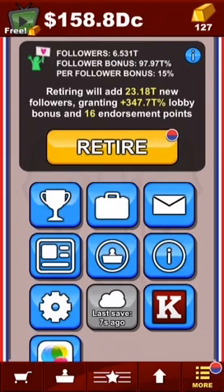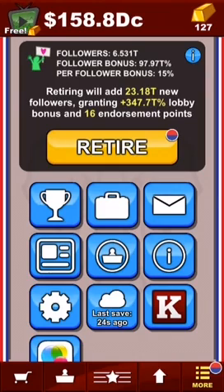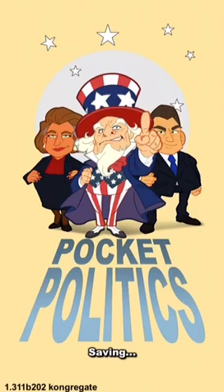I'm going to talk about how you can level up quicker than when you first started. As you can see, I've got 6.5 trillion followers, and now I'm going to retire. You can purchase the retirement option — you can just claim it versus having to actually retire and lose your gold — or you can use your gold. So what we're going to do is just retire, that way I can level up quicker. It's going to start over.